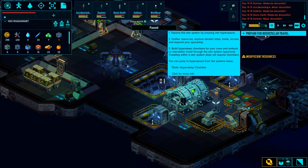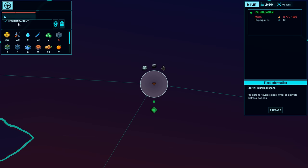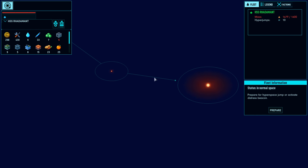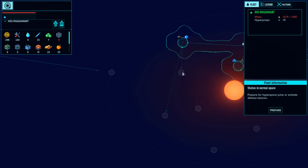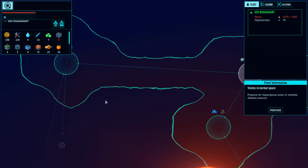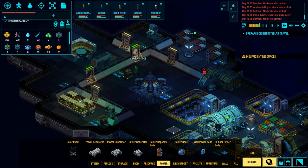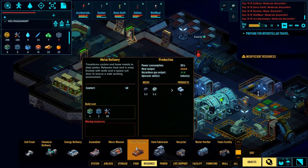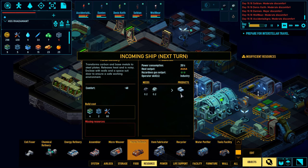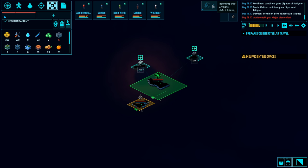For interstellar travel, I'm going to need to build hypersleep chambers. Let me go to the galaxy view - hypersleep chambers are required when you jump solar system to solar system. I'm going to need to build them once I get to that point, so that would be a very good next thing to focus on. But so would resource manufacturing - it would be good if I could make metals and electronics. Also keep in mind the ships incoming won't all be friendly - pirates will come and fire upon you, so you ought to be ready to cut and run.